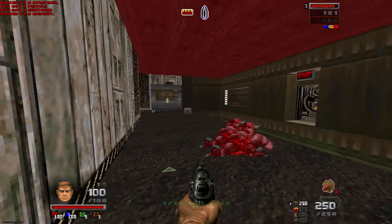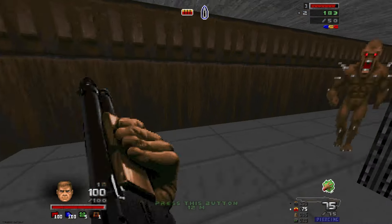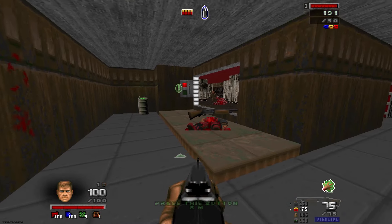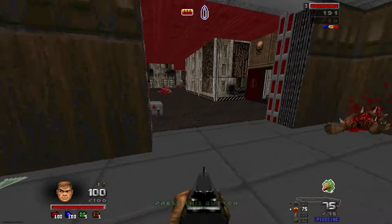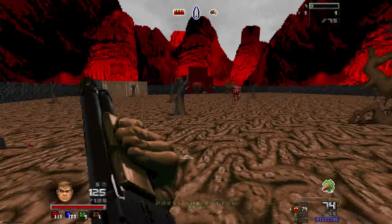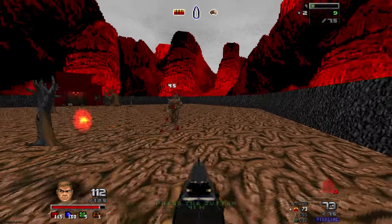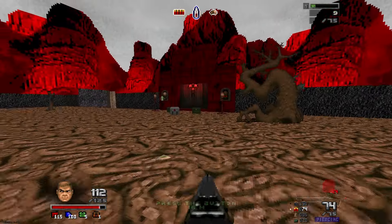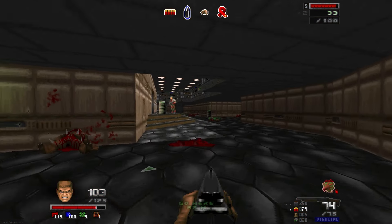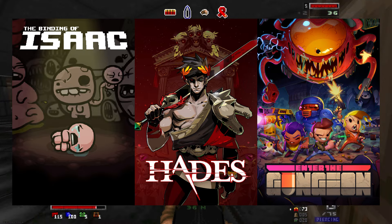If you know what roguelikes are, then Infinite turns classic Doom into a roguelike. If you don't know what they are, in a very summarized manner: a roguelike is a genre of games that has you in a procedurally generated dungeon or world. It has permadeath, you start from nothing, there's randomized items and power-ups, randomized placement, randomized monster placement, and so on. Think Hades, Binding of Isaac, or Enter the Gungeon.